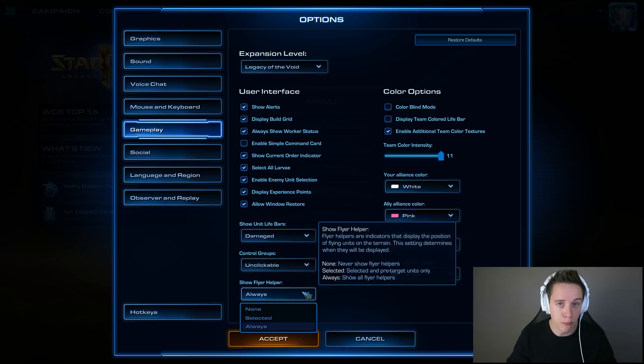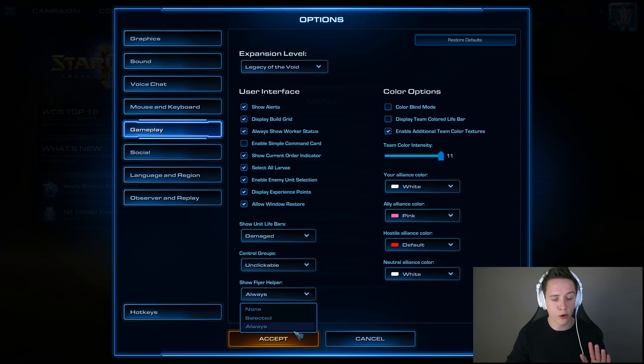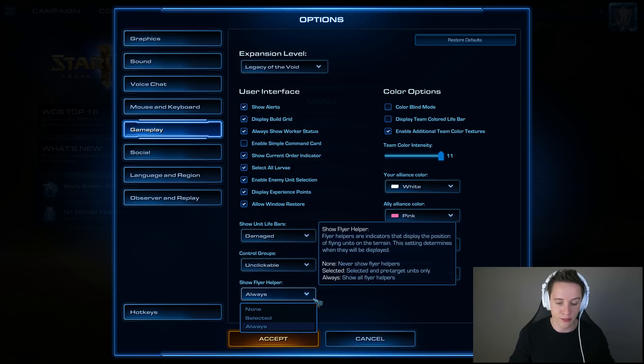The second most important option in the game, besides enemy unit selection, is going to be the flyer helper. I believe this one is by default set to Selected — you need to have this one at Always. What this means is that things such as corrosive bile are significantly easier to land. Basically, when there is a flying unit in the game, say like a medivac, you will see a little line going to the bottom of the unit with a little circle on the ground. That is where you need to aim your corrosive bile in order to perfectly land it at where the medivac is currently located. This setting is on either Selected or None by default and it just makes it impossible to hit air units. I've coached people up to Diamond League that are not aware of this — very, very important.